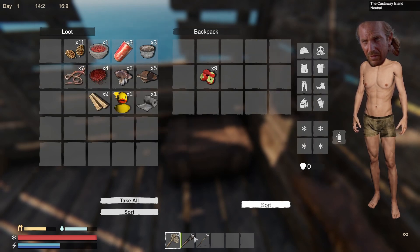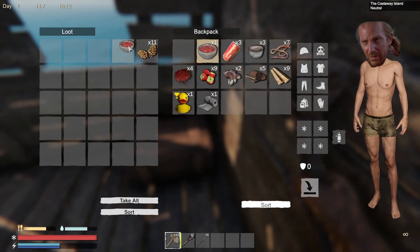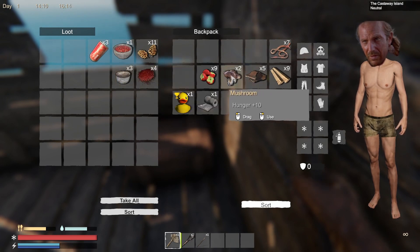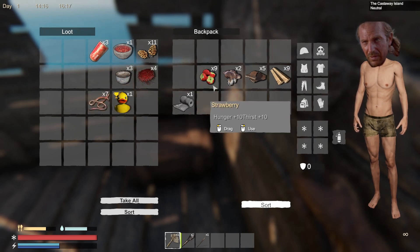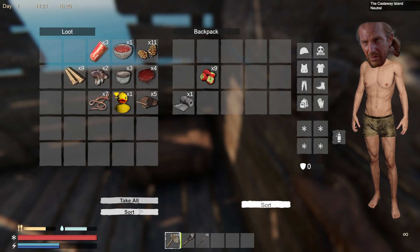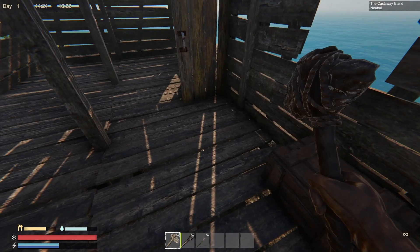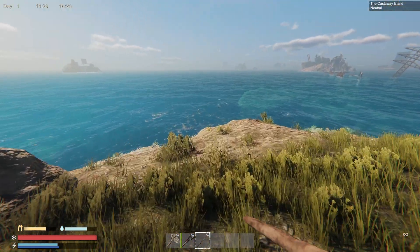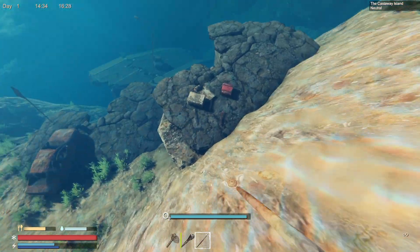Put the crates over here — designated corner. We'll keep the strawberries and put everything else I found chopping trees into our crate. I'll take out my spear and I think we're gonna go for a little swim — see what's down here.